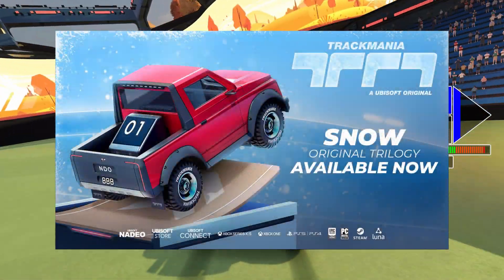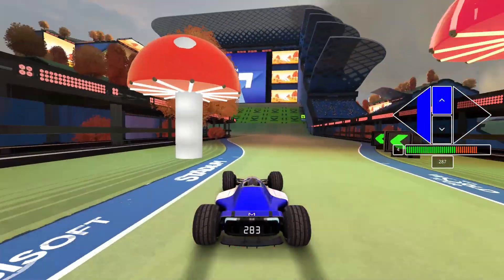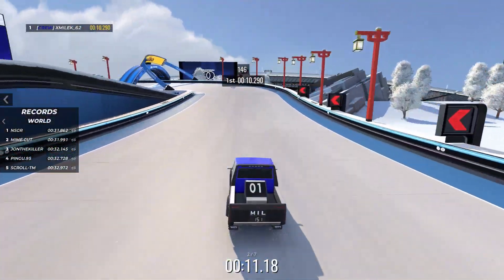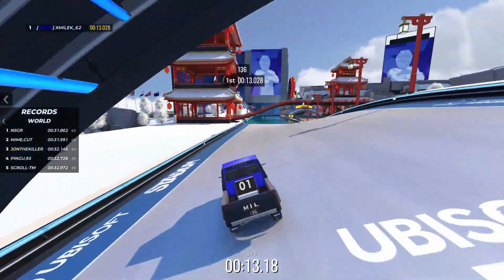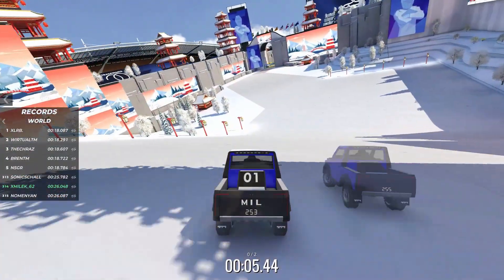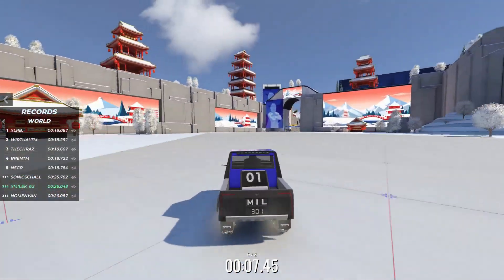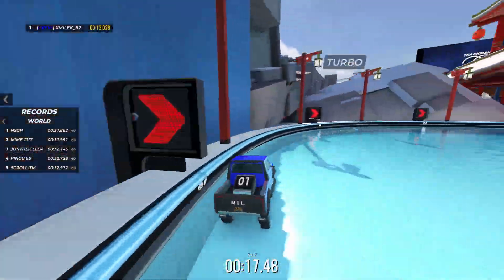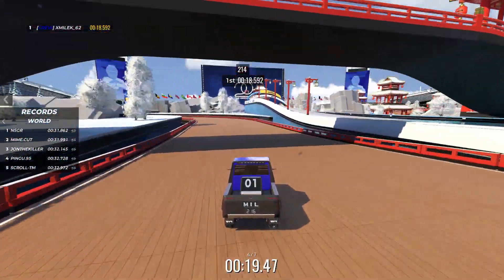Today's new update, coinciding with the 20th franchise anniversary, is one of the biggest content updates the game has ever gotten. The most exciting addition is the snow car coming back from the older Trackmania titles. It steers much more quickly and doesn't have any creep while driving on the ice, which makes it unique to play. It's so great to see a classic car affected by new blocks introduced in Trackmania 2020 and see the results.